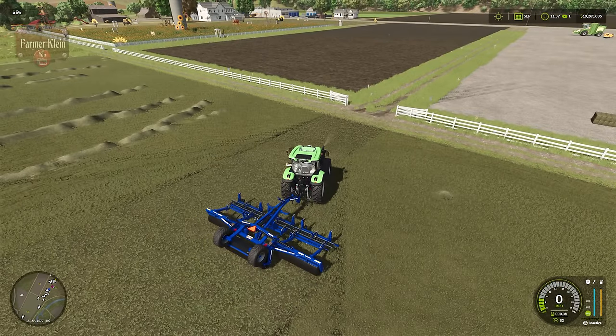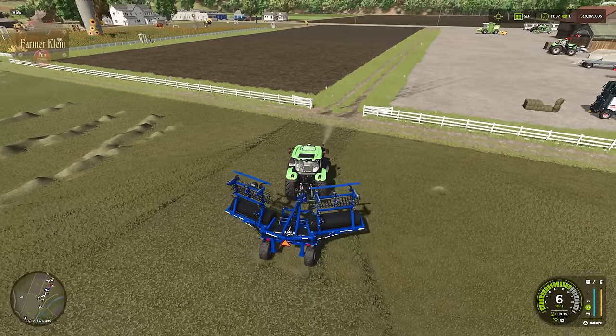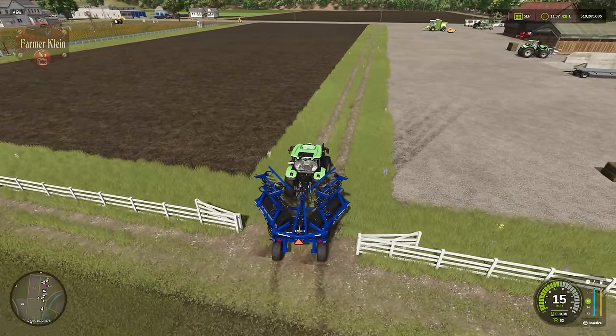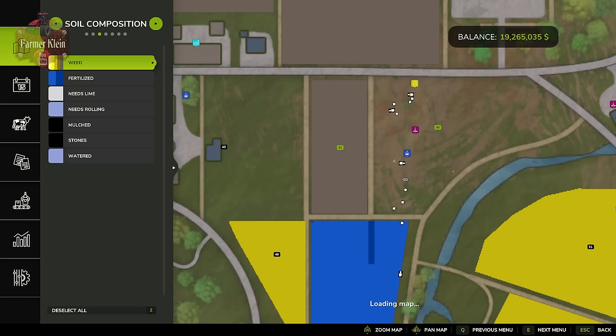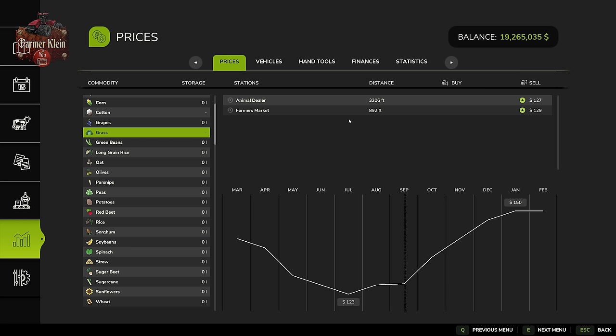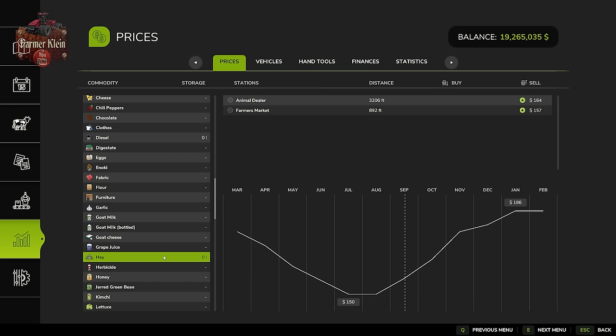So: mowing gives you 50% fertilization, and rolling gives you the other 50% — reaching 100% without spending a dime on fertilizer. As for uses, grass and hay are primarily used for animal feed. Grass can also make silage. You can also sell both: grass sells for around $127–$129 per 1,000 liters currently, with an average high of $150 on easy economy. Hay sells for $157–$164 per 1,000 liters with an average high of $186 per 1,000 liters in January on easy.